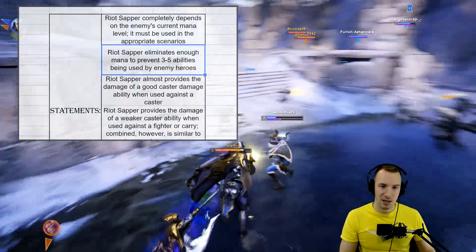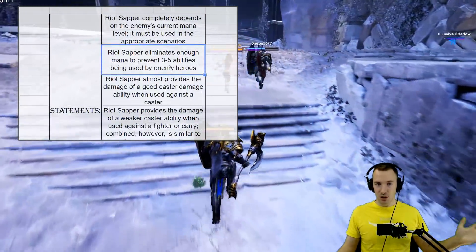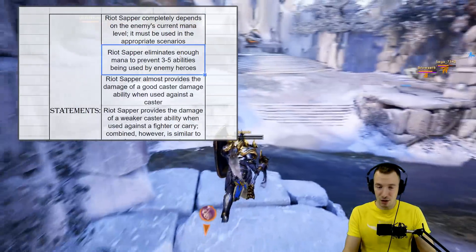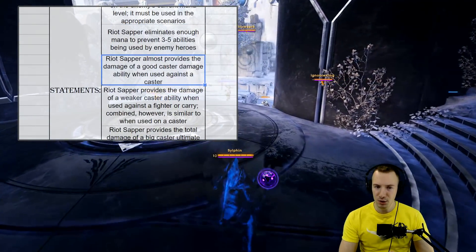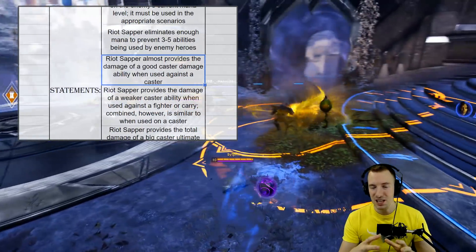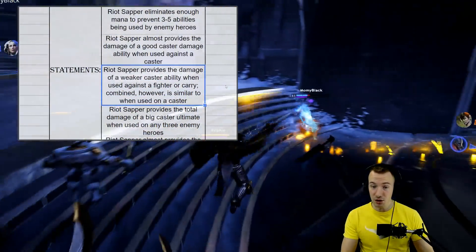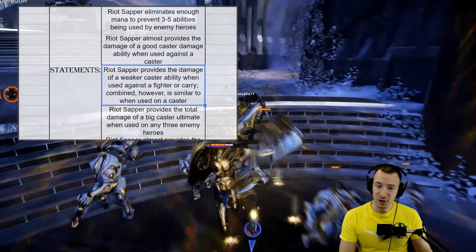That's significant, especially in the mid to late game — the end of an engagement might be the turnaround point you need if the enemy team can't use abilities they otherwise would have. Riot Sapper almost provides the damage of a good caster damage ability like an R2000 Missile, Cosmic Rift, or especially Void Breach when used against a single caster — basically providing another hard-hitting ability. Against a fighter or carry, it provides the damage of a weaker caster ability, like Slow Grenades or an unleveled Void Breach.